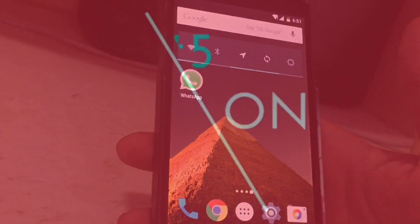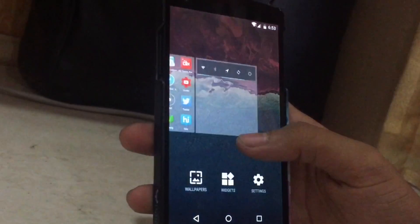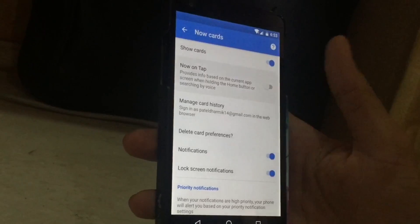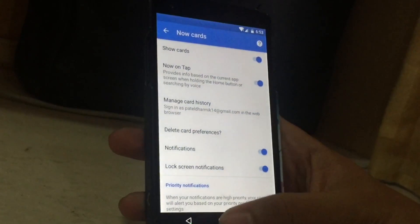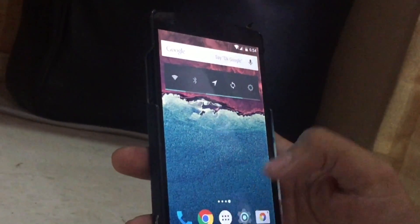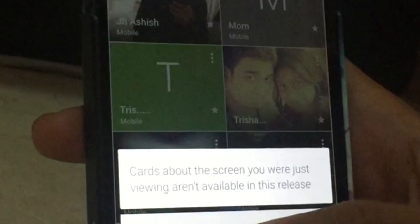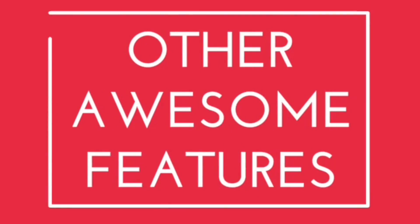Coming to the next point: Now on Tap — the most anticipated feature of Android M. However, this still doesn't work. Maybe they will show it in the final release only. I have the option of enabling it and I have enabled it, so let's see how it works. We will make a video on it as soon as possible. As you can see, it says that cards about the screen just aren't available in this release.